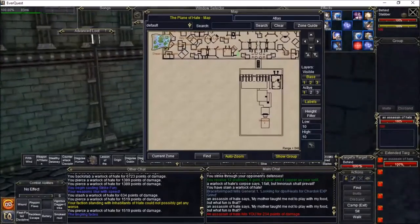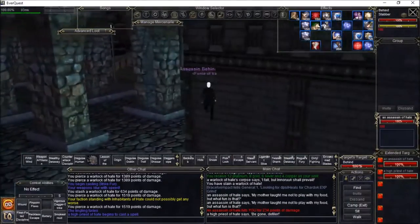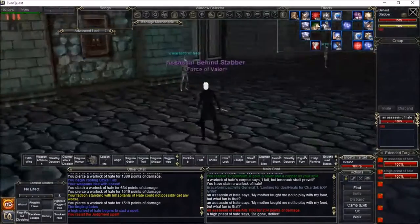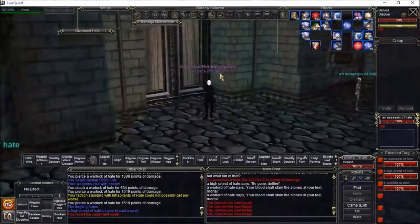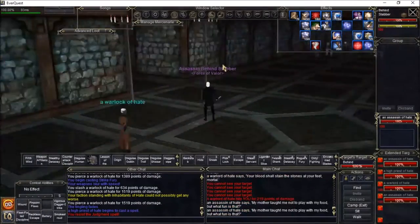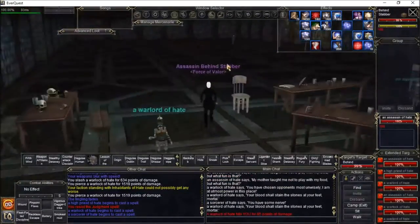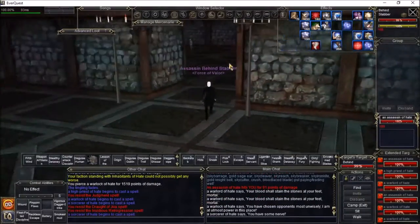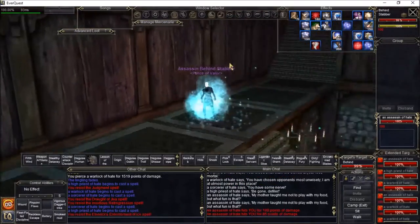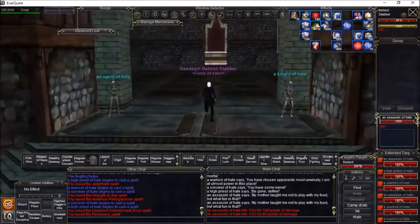We are getting there — just run around the corner and up this little staircase. Warlord of Hate, Assassin of Hate. I'd like to see if you guys can actually see some of that class-only armor that drops — that'd be amazing. I'm not seeing any of it yet. Innoruuk is not up either — what a shame. He spawns right here.